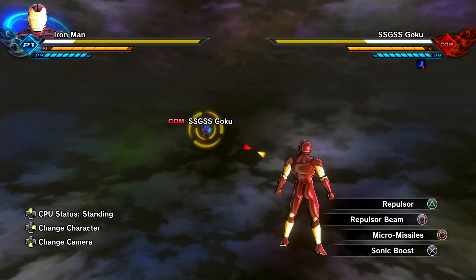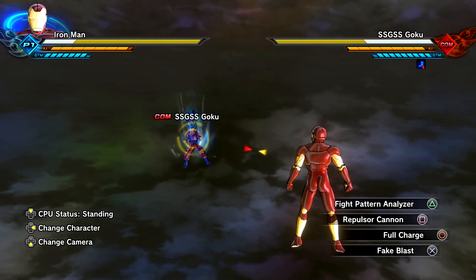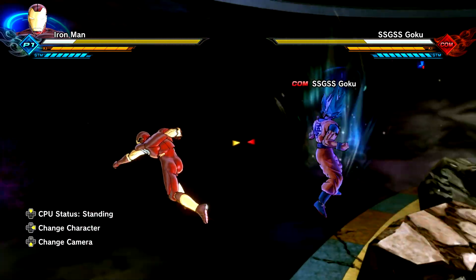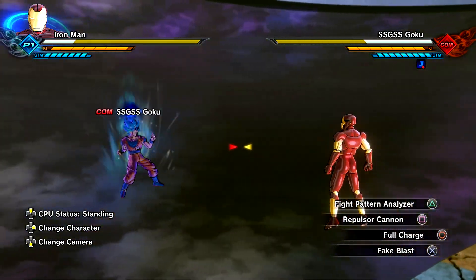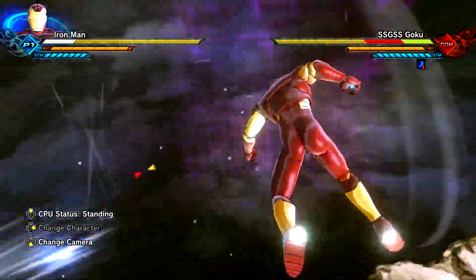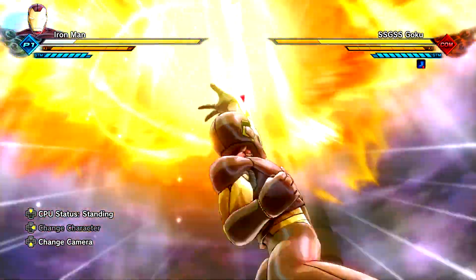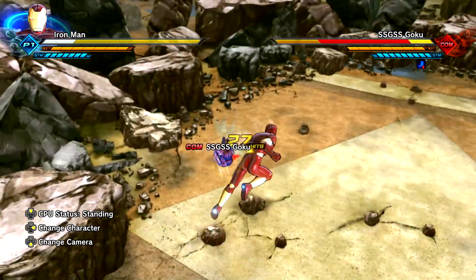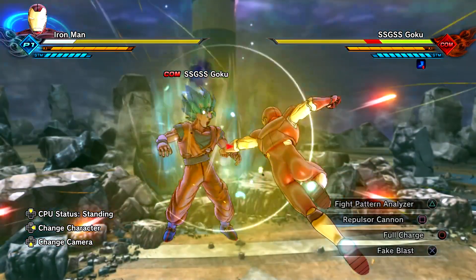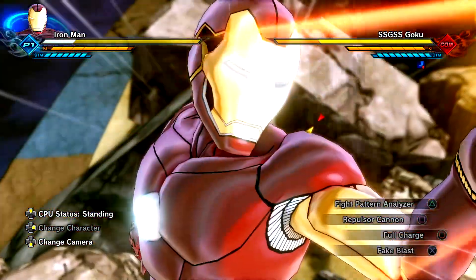Just a strong version of his repulsor beam. We have Fight Pattern Analyzer — he actually did this to Captain America. He basically downloaded his movements and then was able to counter attack and just body bag Captain America. I missed — yo, what's up Friday? I believe that's the AI's name, right — Friday? He's able to download Goku's movements and counter attack. There it is! I feel like I did a pretty decent job with his skill set — let me know down below in the comments what you would have done differently. I feel like I did justice to his Friday AI system with the Fight Pattern Analyzer.